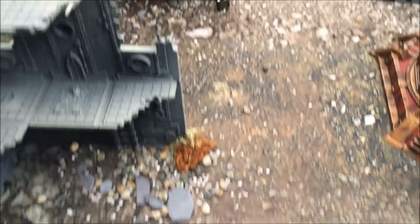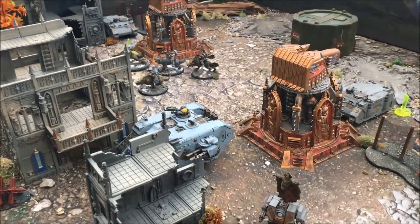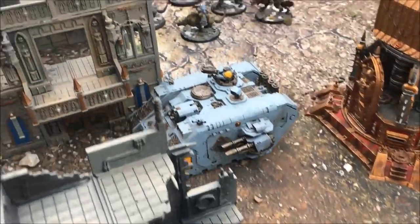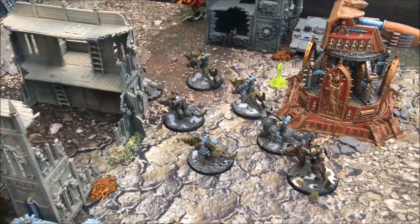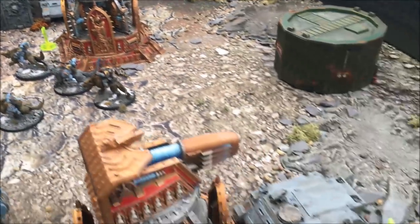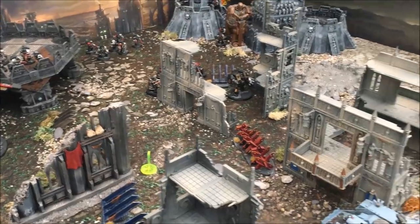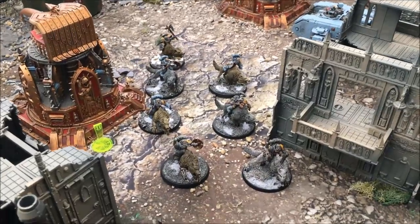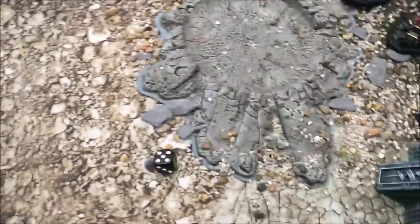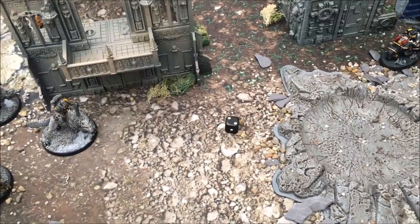Space Wolves are going first — Tom failed to seize on a four. The Dreadnought moved six inches, the Land Raider moved ten, Thunderwolf Cavalry moved ten, with Herald Deathwolf following behind. The two Rhinos stayed still. In the advance phase the Thunderwolf Cavalry move an additional five inches, Herald Deathwolf moves two so he's lagging a little behind.